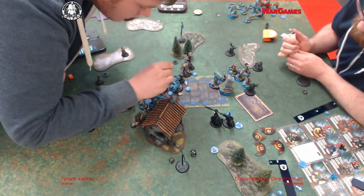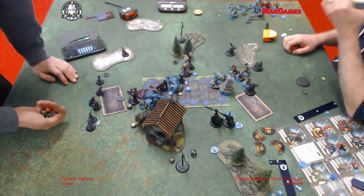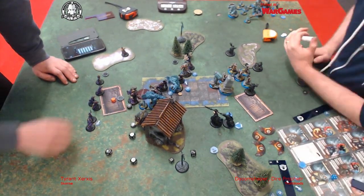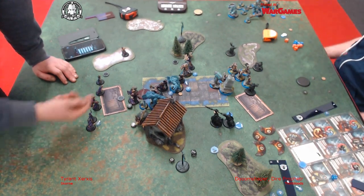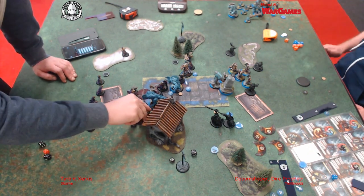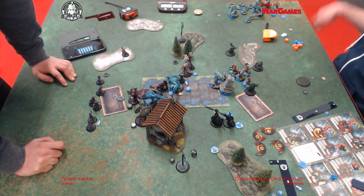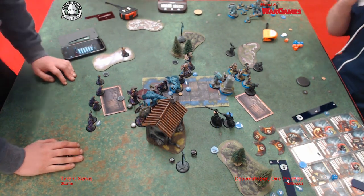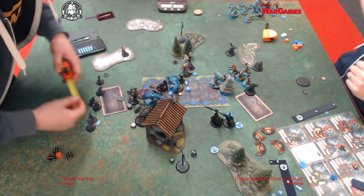I'm just moving the Vorkesh and the Satrati to try and kill the Earthborn. He only had one point left, and I still couldn't manage to get rid of him with the Satrati and Vorkesh. The Pain Givers could have gone in and just taken the two off with anatomic precision, but they'd already activated to get the Bronzeback up. So now I'm thinking, can I run over onto that flag?